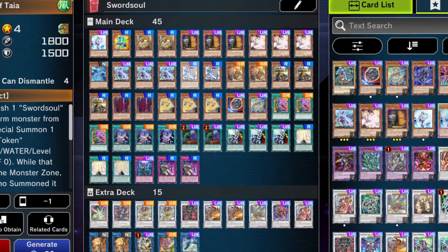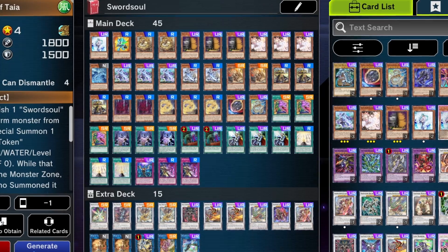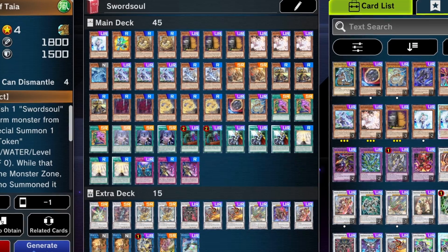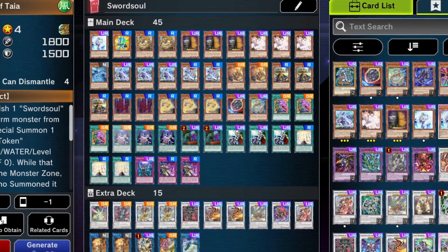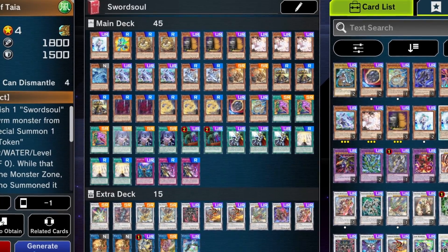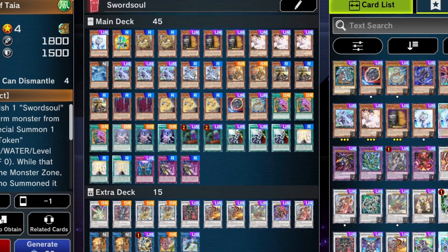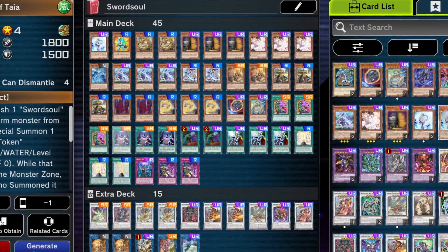Sword Soul is probably one of my favorite decks to play right now. As always, there are lots of replacements — you don't need every single card you see, so filter and swap things as you see fit. Thanks for watching, and if you enjoyed this Yu-Gi-Oh video, check out the other videos on screen. And before you leave, don't forget to drink water!